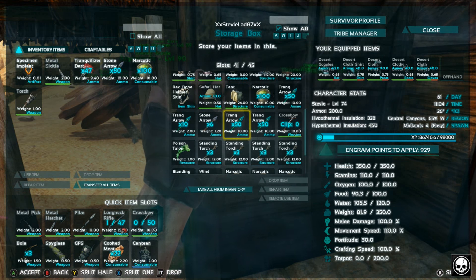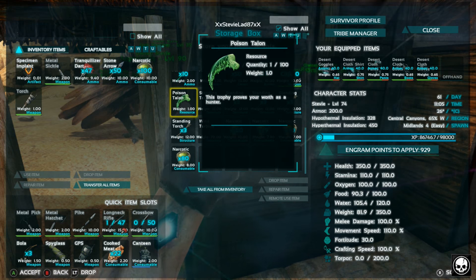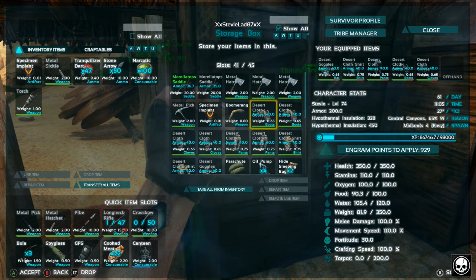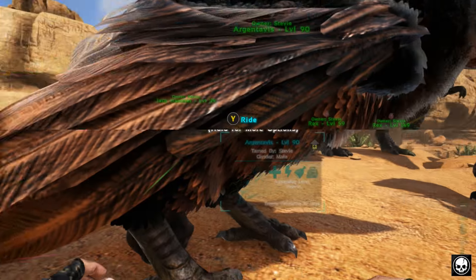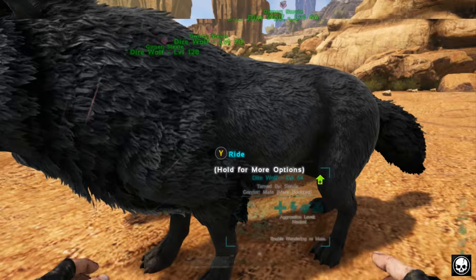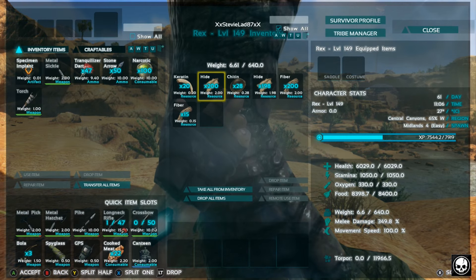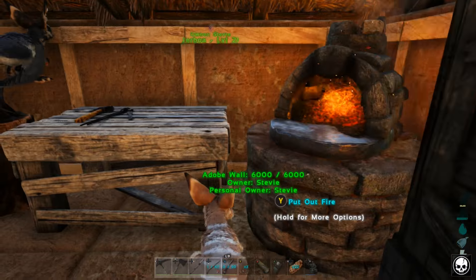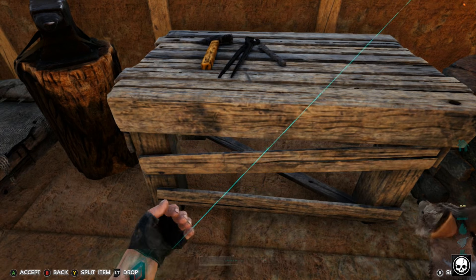What do we need to craft the Dodek saddle? It can only be crafted in a smithy. Let's have a look — Dodecarus, we just need hide. Should have some hide kicking around. I've got a load of stuff — loads of narcotics, a poison talon from a low-level poison dragon I killed, and loads of standing torches ready to incubate the egg. We do need milk though and that's going to be a two-man mission. No hide in there — any wolves got hide? Oh yes, 398 hide — lovely! Let's go make this Dodek saddle up.